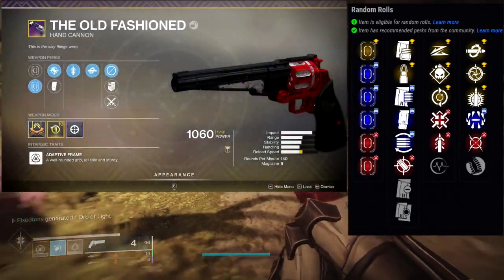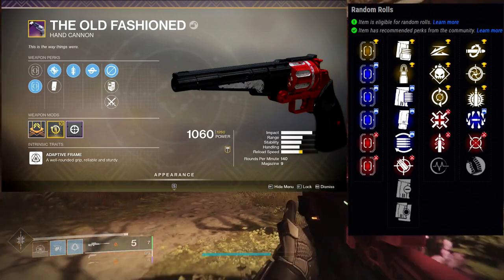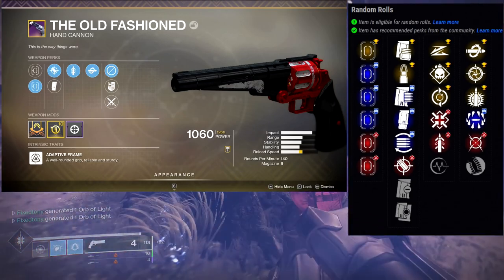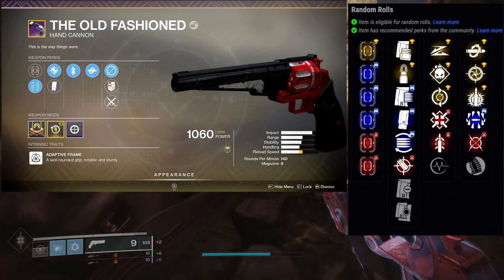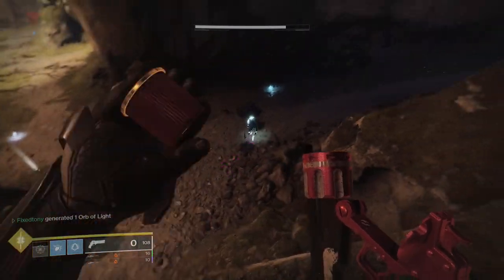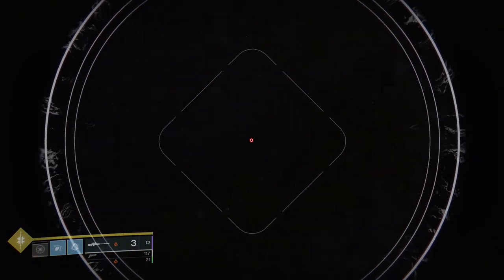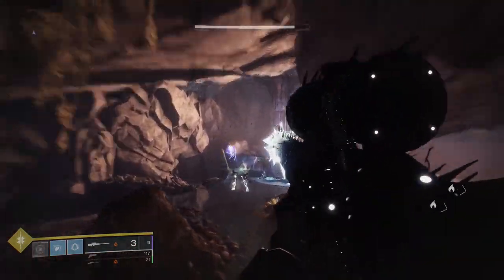I'll show the roll I have right now — I'm pretty sure I do have the Quickdraw and Kill Clip roll. I also have Demolitionist and Explosive Payload. I have a bunch of these weapons, I just love Old-Fashioned a lot. Hopefully 140s get a really good buff because if they do I think this is going to be the most optimal thing to use. Quickdraw and Kill Clip — you can't get that in Dire Promise if I remember correctly. Old-Fashioned is unfortunately a world drop so you do have to get lucky, but it's the same thing as Dire Promise, so if you've been farming Dire Promise you should have a few Old-Fashioneds as well.